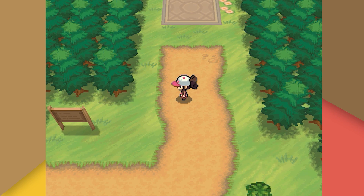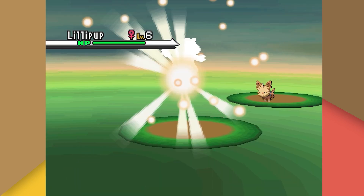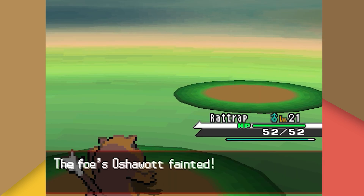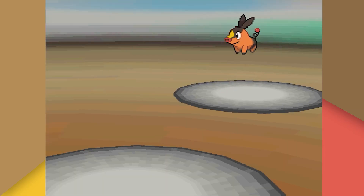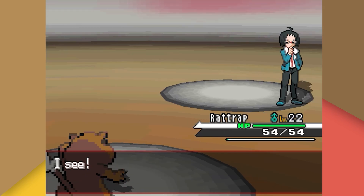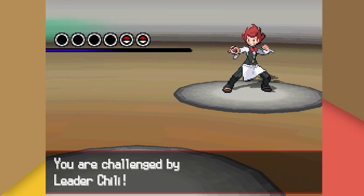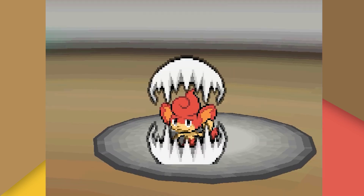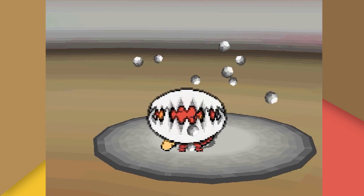As we wrap up EV training, Bianca interrupts our journey north, challenging us to a battle. Bianca leads with her Lillipup, who we knock out with a single Tackle, followed by her Oshawott, also knocked out with a Tackle. Next is another battle with Charon in the trainer school — his Tepig falls to a Tackle, and his Purloin gets Crunched. We tackle our first gym battle against Chili. His Lillipup is one-shotted with Crunch, and his Pansear takes two Crunches despite using Workup and getting healed, but we win.